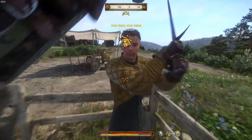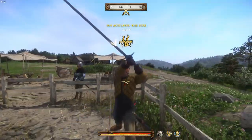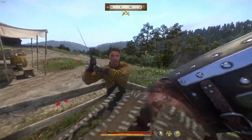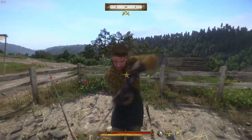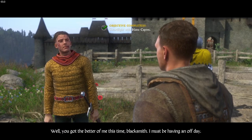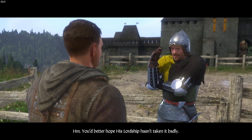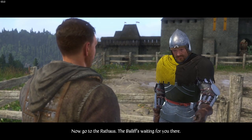The sword fight begins and Headcracker activates — knocking Hans out quickly. Easy win. Hans concedes: 'You got the better of me this time, blacksmith.' He lets Henry keep his bow. We're told to go to the Rat House — the bailiff is waiting.